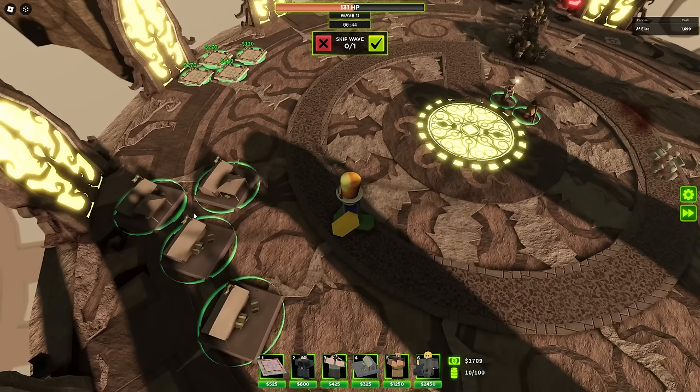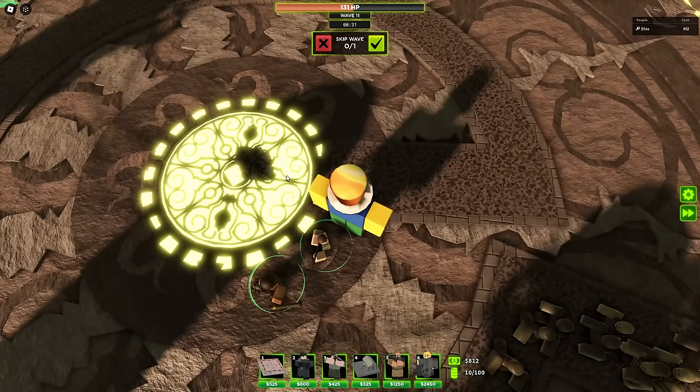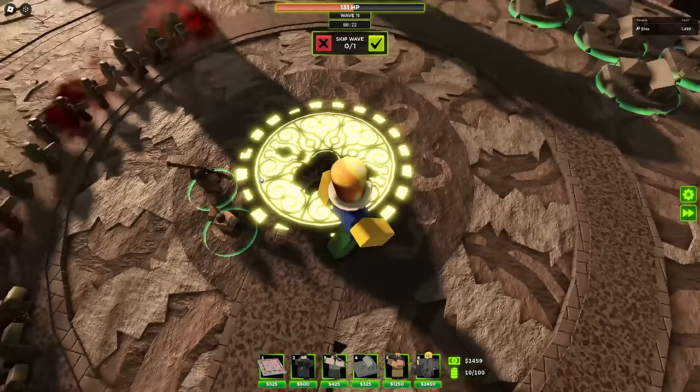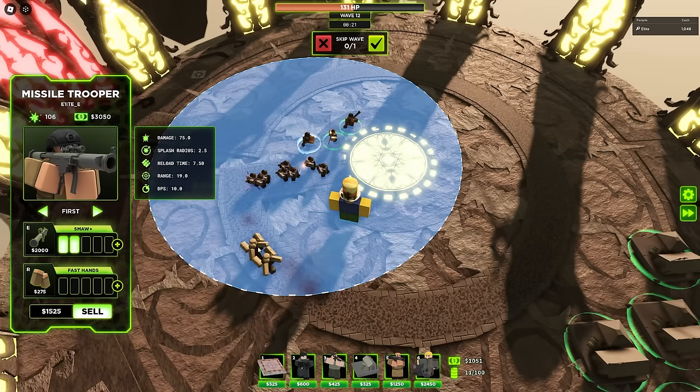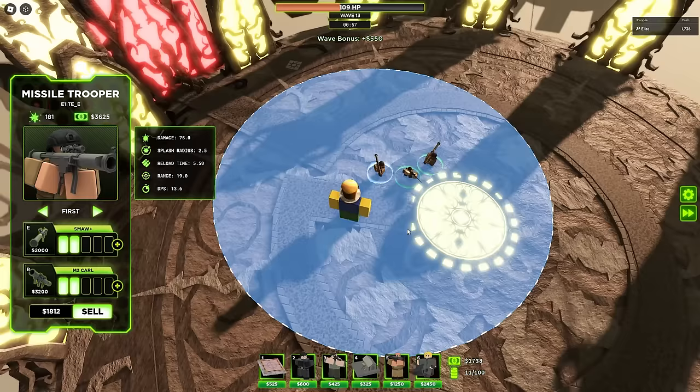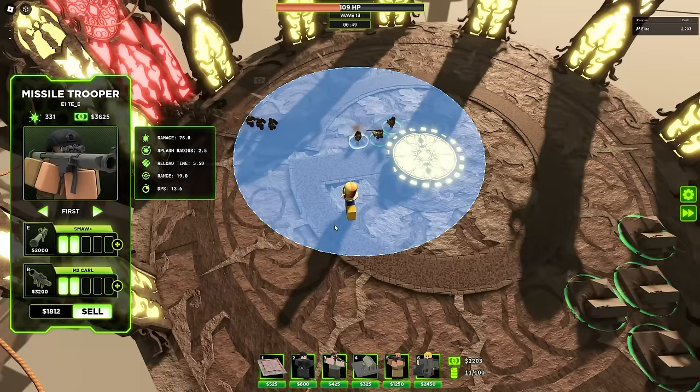Let's see if I upgraded at the right time to spawn all our scouts in one spot. Here they come - those two spawned, and there go the other two. Look at the amount of scouts camping in the center. This is the point where they start doing really good damage. I'm going to get two SMAWs here because you really can't go wrong with two SMAWs.